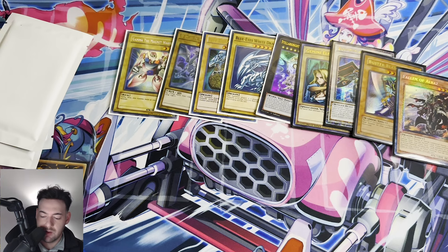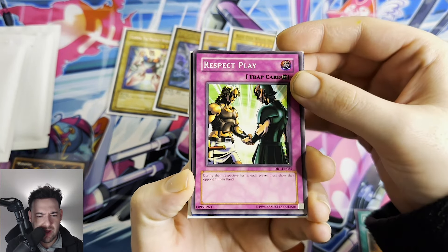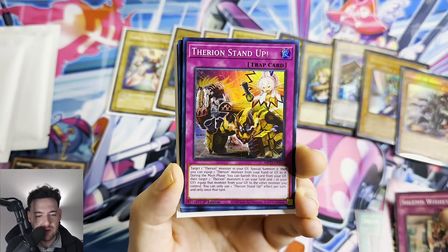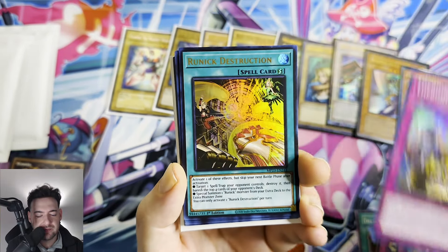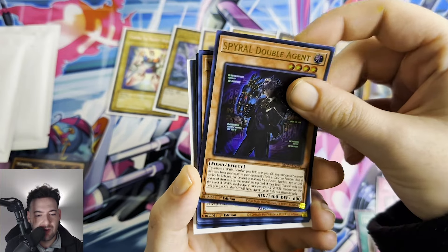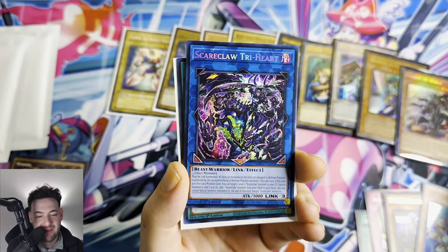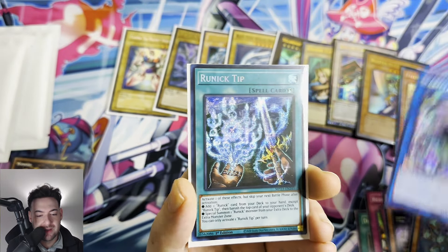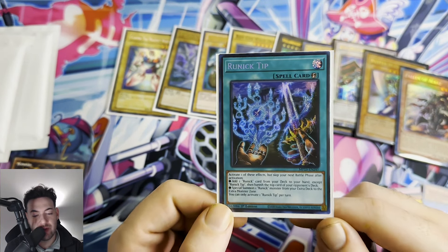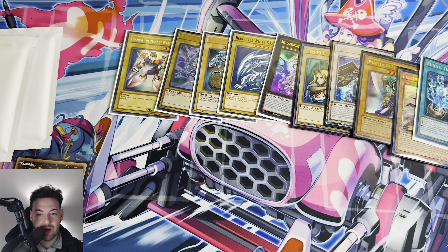Let's keep it going guys! We have a Delta Attacker, some old school stuff right here — got a Respect Play, gotta respect that play — Solemn Wishes, Ethereon, a Stand Up, Runic Destruction which is actually a decent card, Spiral, Double Agent, Yamataki, Scare Claw Tri-Heart which is not bad, and we have a Runic Tip from the new Megatons 2023 Dueling Heroes — that's actually a really good card for Runics.